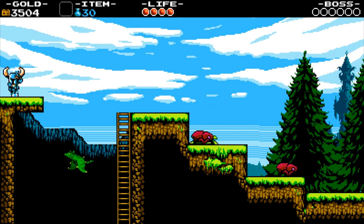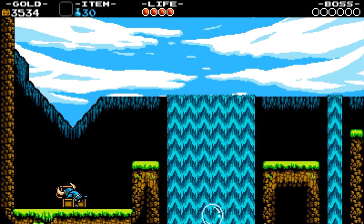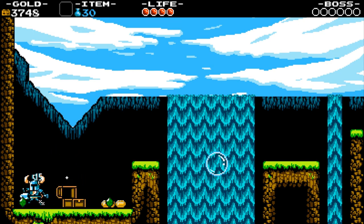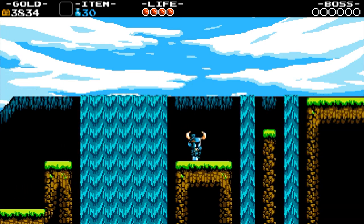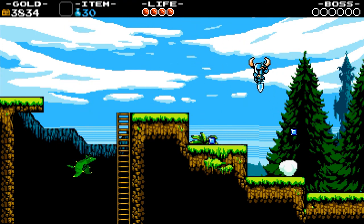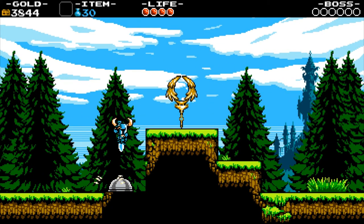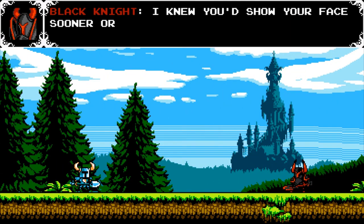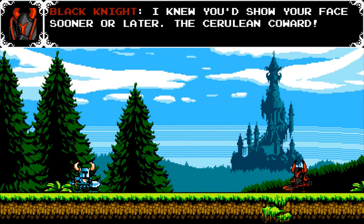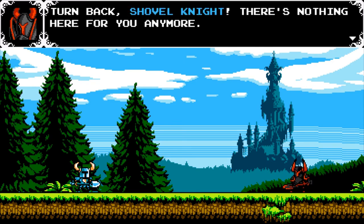I'm going to make a conscious effort to get all the secrets and unlocks, but if I miss something here or there I'm not going to lose my mind over it. If I remember it, I might go back for it. Anyway, that's a fun little secret. And those music note sheets I'm picking up — they serve another purpose. Wall Chicken — another Castlevania-inspired thing. And the Black Knight.